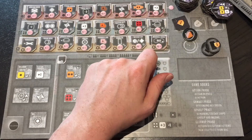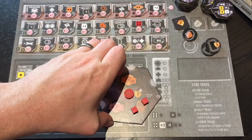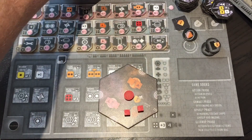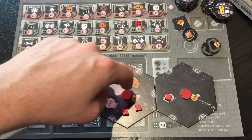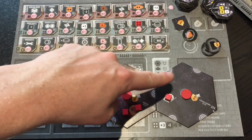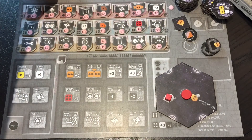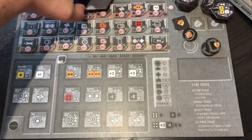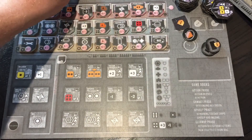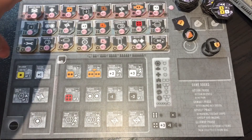Finally there's the wormhole generator. When you have two sectors that are only connected by a half wormhole, without the wormhole generator you can't cross that barrier. With it, you can — it suddenly opens up a lot of hexes that might be hard to get through, or if you get blocked out and need access it can be very useful.